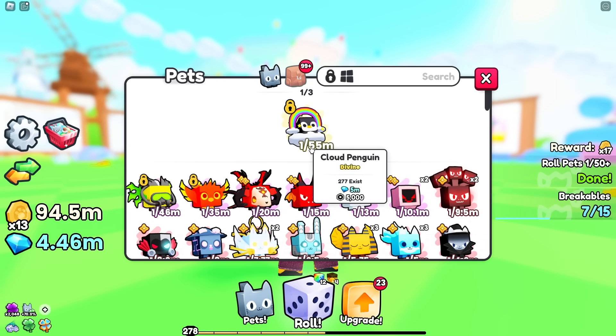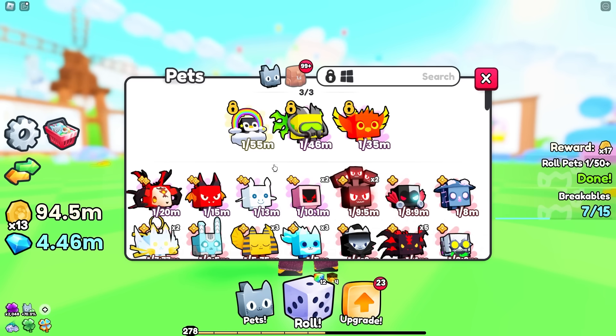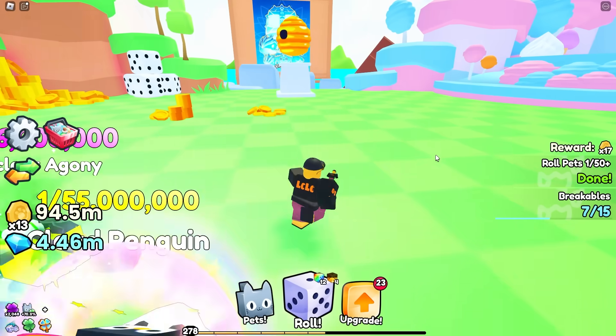277 of these exist. There's a one in 55 million chance. There's a one in 46 million nuclear agony and a one in 35 million Phoenix. These three pets are the best pets that I hatched after spending a hundred thousand Robux.